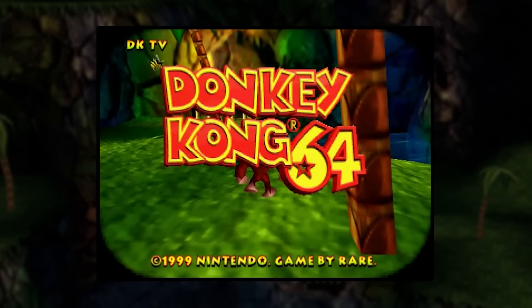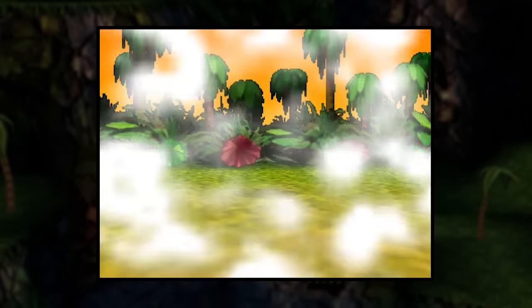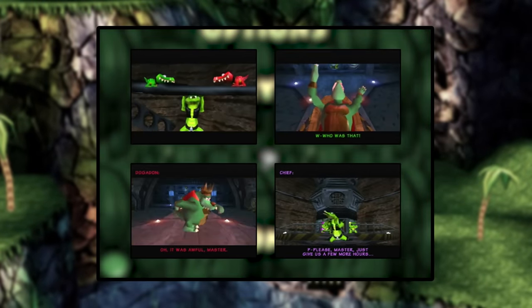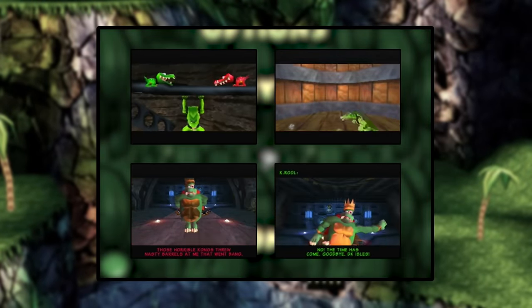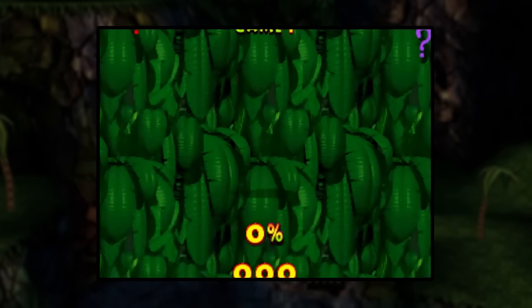Before we begin, if you don't know what a tool-assisted speedrun is, please watch the video linked in the upper right corner. First, the story skip option is turned on. This removes many long plot exposure cutscenes, so it's an obvious choice for speedruns. Even with story skip on, there are still many cutscenes left, so this video will fast forward through them as much as possible.